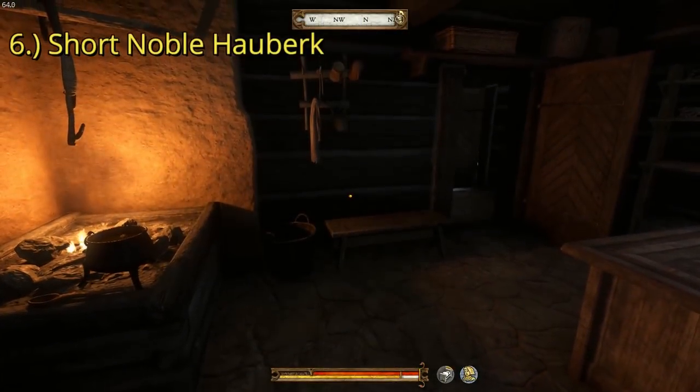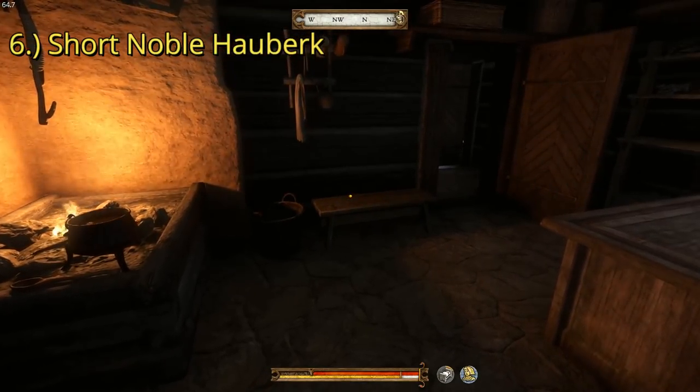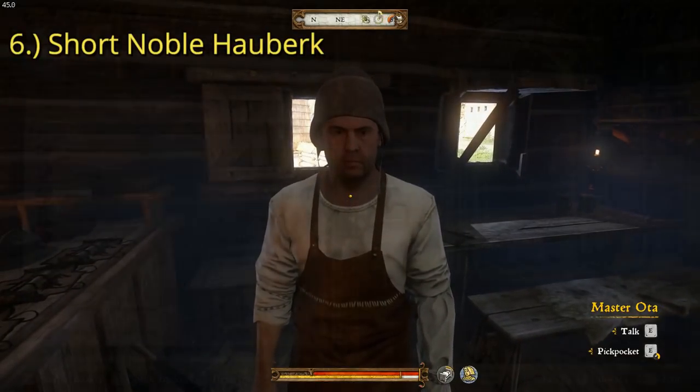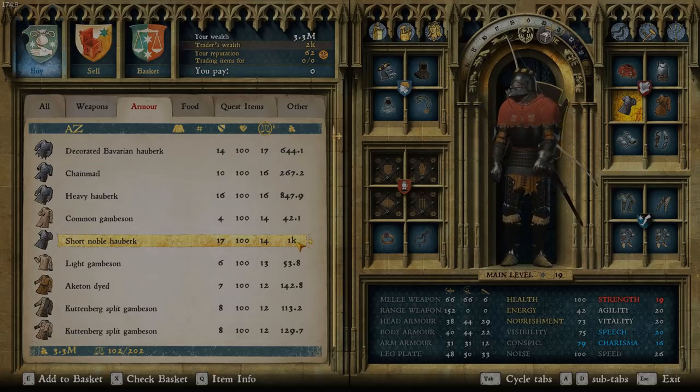As for a chainmail hauberk, the best one is the Noble Hauberk, either the short or long variant — it doesn't really matter. For the short one, we can find it and buy it or steal it right here at the Sassaw armor shop. The Short Noble Hauberk has a defense rating of 17 and a total cost of 1,000 groschen.